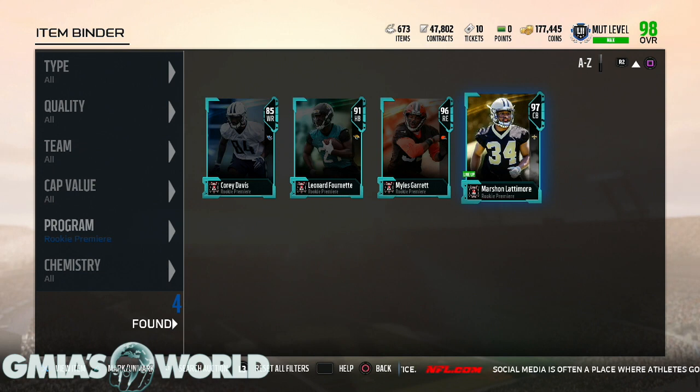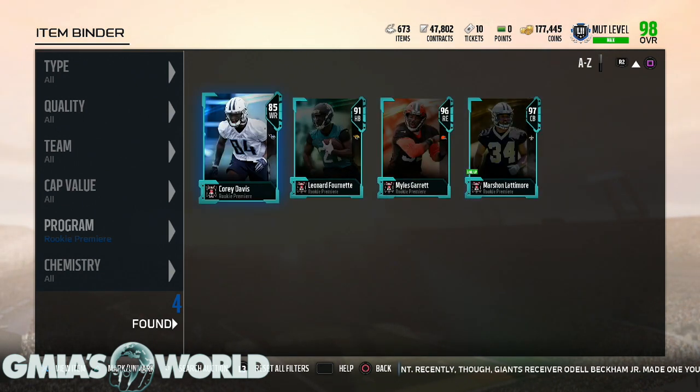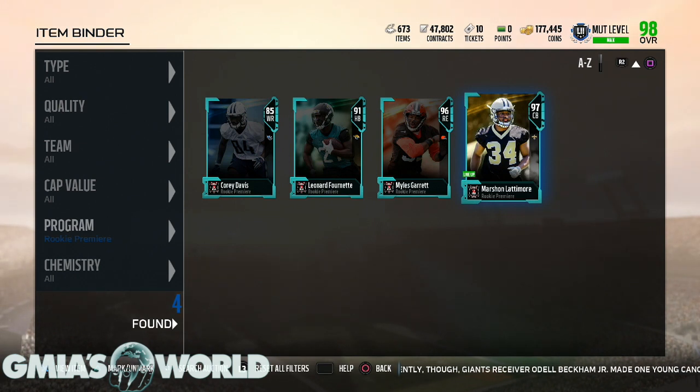Marshon Lattimore is just an outright goat. The dude caught a pick with his butt cheeks. He was very, very good going one-on-one with Julio Jones. Julio did get some gains, but Lattimore made it very difficult for him. This guy is going to be a star in the league. These are the picks I made, so I understand a little bit about value.